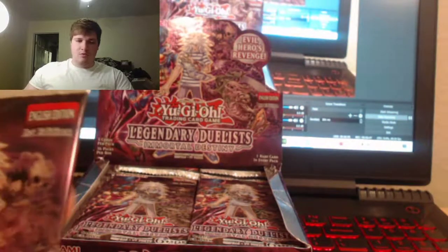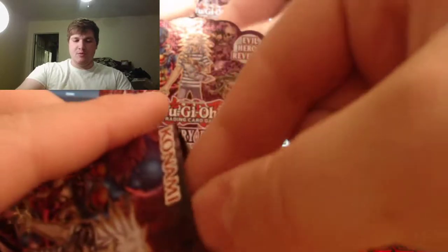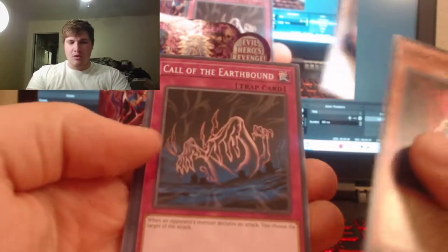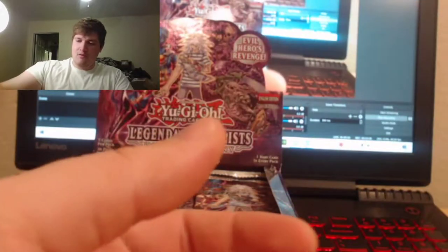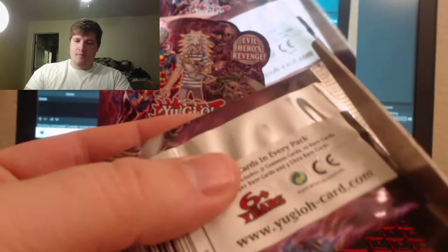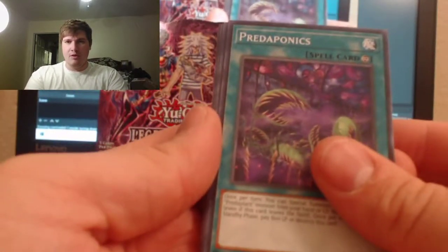On to the next one. That Dark Sanctuary is gonna be sweet. Dark Necrofear right off the bat — that's cool! Calling the Earthbound, Earthbound Immortal, Gimmick Puppet Dreary Doll, and Pred Plant. I really like all these theme cards. I'm actually glad this set came out. I wish the game was slower though, so they'd be fun to play with.